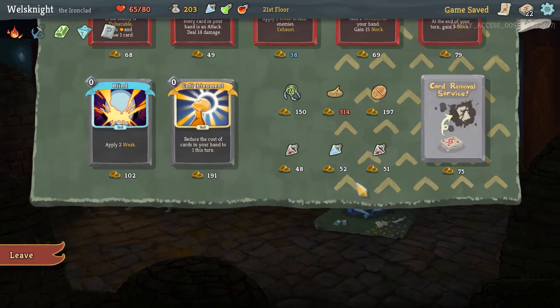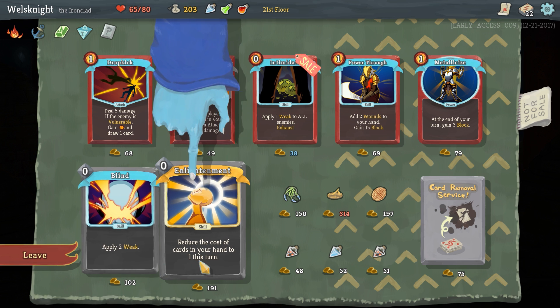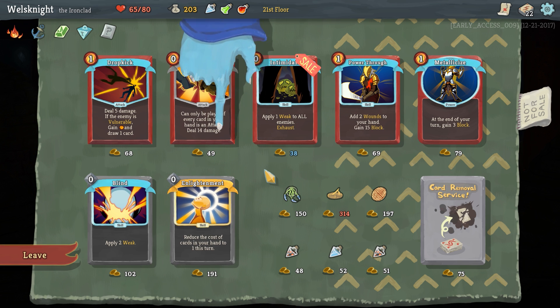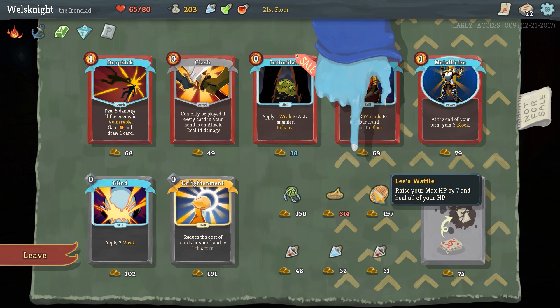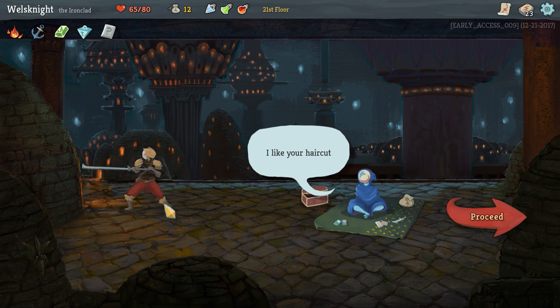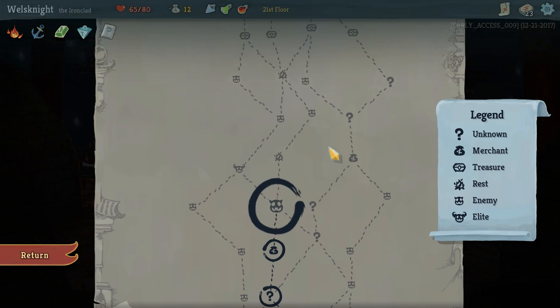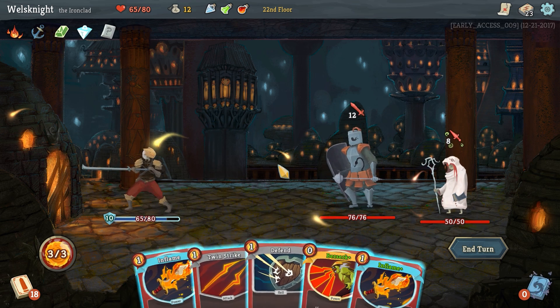Anger is really good — I think I'm going to go anger, that's a very cool card. Let's check the shop and see what we got. Reduce the cost of cards in your hand to one this turn — that's actually amazing, insanely good. I think you go enlightenment for sure: you can reuse it, so it basically greatly reduces the cost of those cards and there are some fairly expensive cards in our deck. Some cards can't be upgraded but we'll find out.